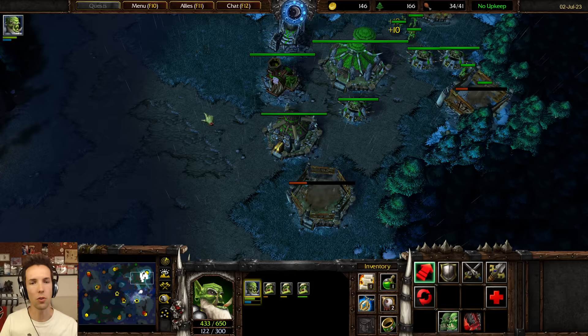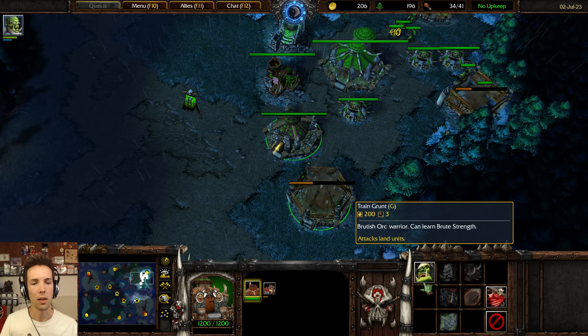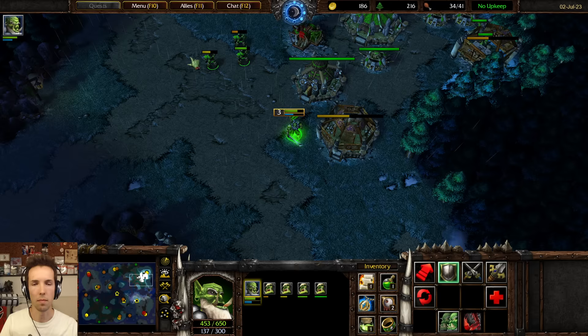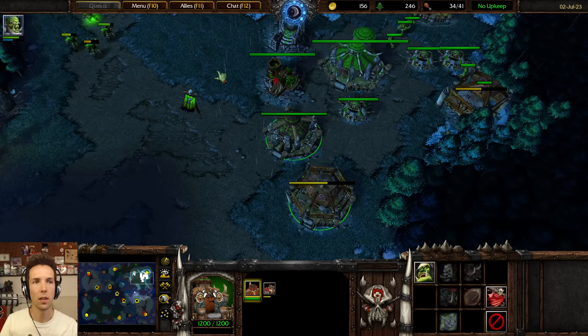I like to put both of my unit production buildings in one control group. You can press Tab to go to the next. So I would press the control group, G for Grunt — that's my hotkey — then press Tab and press R. That's my preferred system; you may have a different one. Use the heal salve to heal those that are hurt, and continue.